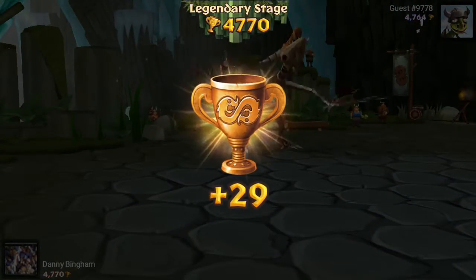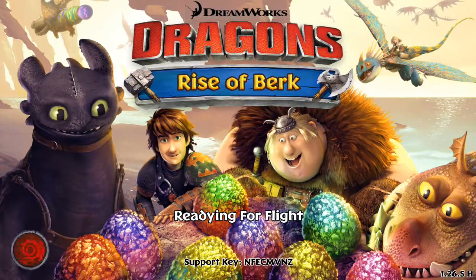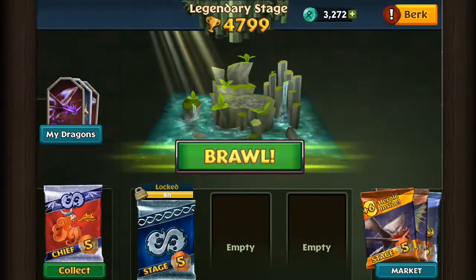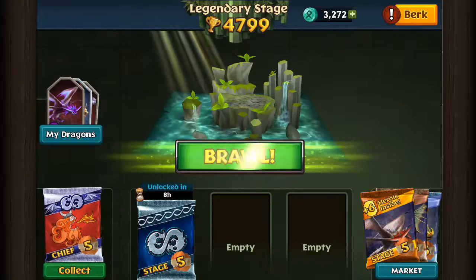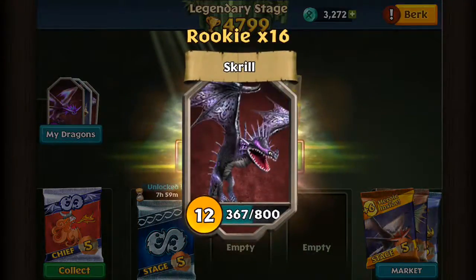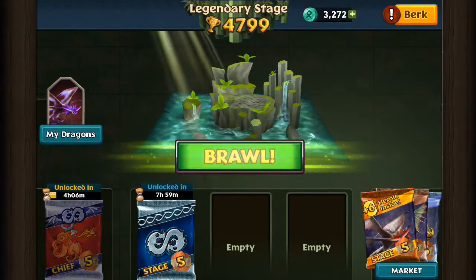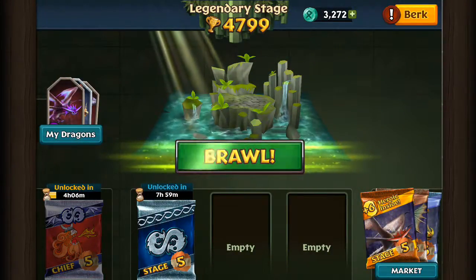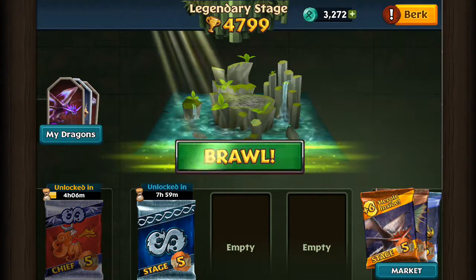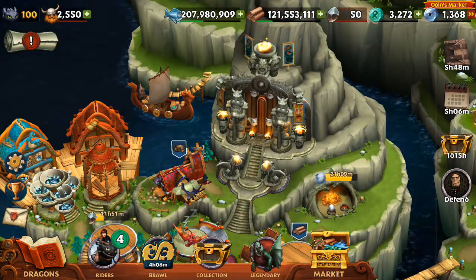So we lost 30 trophies the first time, picked up 29 this time — right back to where we were. We got another card pack to open. Looks like another 8 hours, so I'll start that and it will be ready to open in the morning. We'll collect the Chief pack. I'd really like to get him up to a level 13. So that's how you use the attack system in Dragon Riders of Berk.